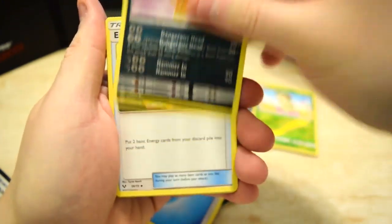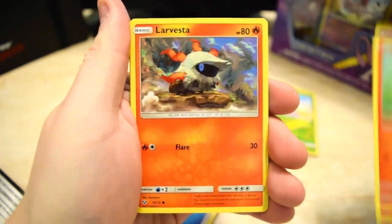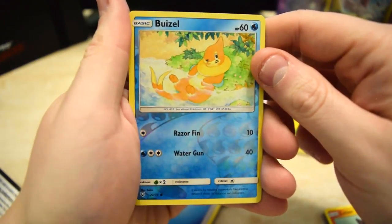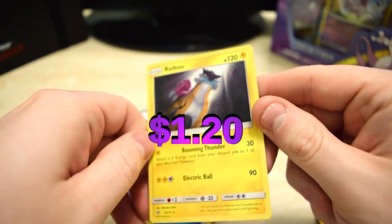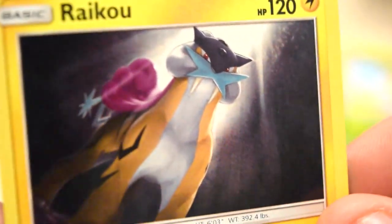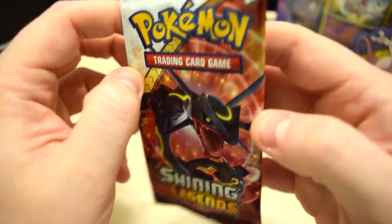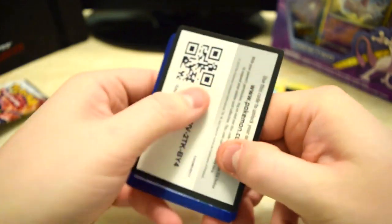There is an energy in this one so we'll go three to the front and take out the energy. Code card, energy — cool. We got Scrafty, Energy Retrieval, Oilfish, Shroomish, Litten, Barbecue, and a Furfrou reverse — we've pulled him before in one of our dollar store packs. On the end we've got a Raichu. Wait — it is a holo, but that is so faded and light of a holo. That's crappy.